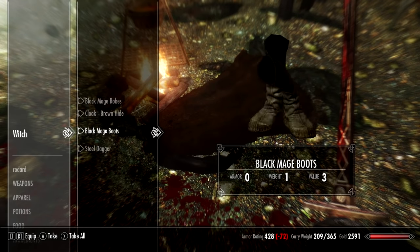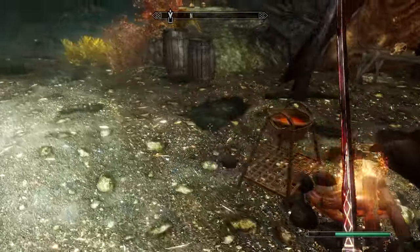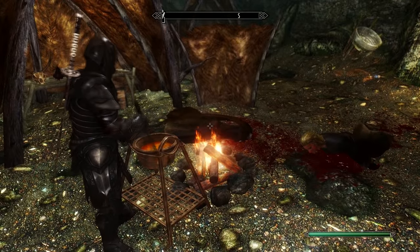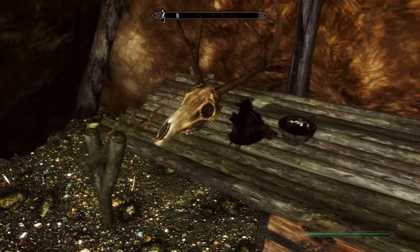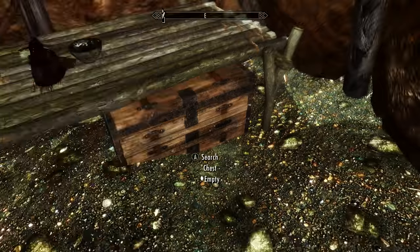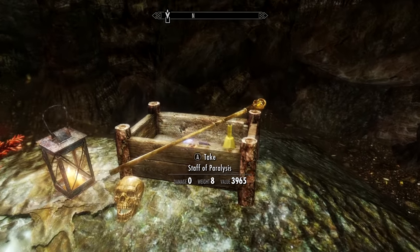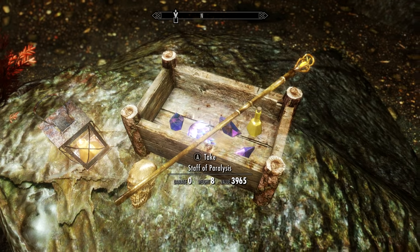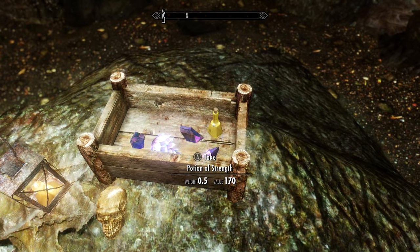We've got a witch here and these people are obviously conducting spells. Black mage robes which are pretty valuable — we can sell those at an early level. There's also a cooking pot here. The first thing we've got is some rare ingredients like frost salts and a Skeever's head — they're obviously breeding these Skeevers. Maybe they killed the deer and fed it to the Skeevers to brew their potions. Up here on this rocky plinth we will find a staff of paralysis worth 3,965 gold. We can pick that up and I'll show you what that does in a moment.